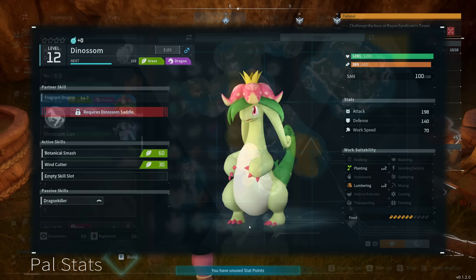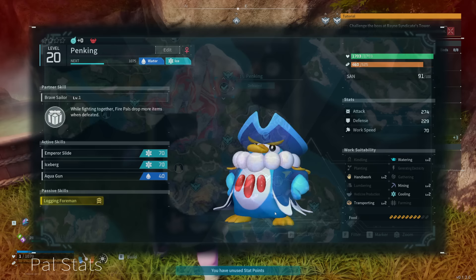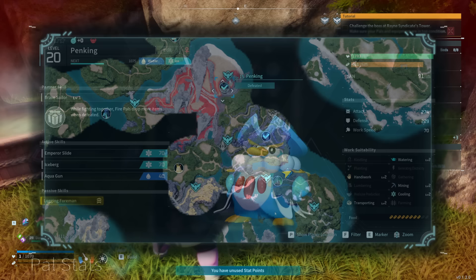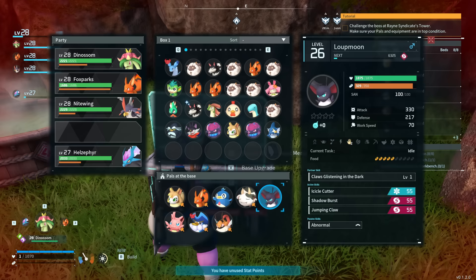For specific pals, Dinosom is great early as a mixed lumberer and planter, which will help keep your berries rolling and take care of your trees. It can be found on the starter island around level 16. For mining, the best recommendation is Penking. You can fight a guaranteed boss version once per hour at level 15, just northeast of the first Syndicate Tower, and you can catch him every time. Penking has level two watering, fixing your berries up nicely, level two handiwork which is great to have in general, level two mining for your quarry, level two cooling which we aren't using yet, and level two transport — he's just an insanely strong base worker and I highly recommend having multiples.